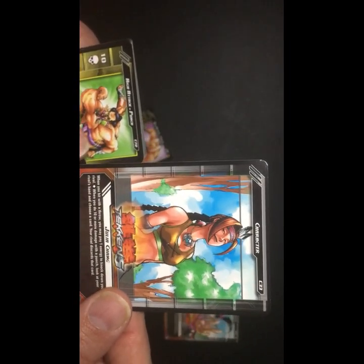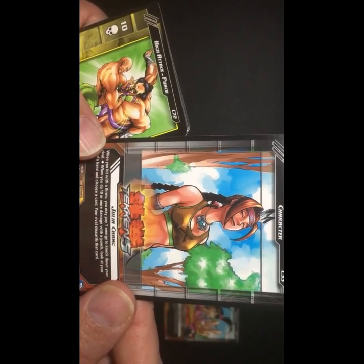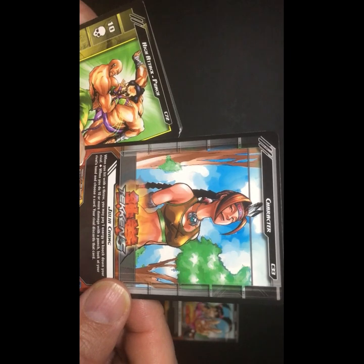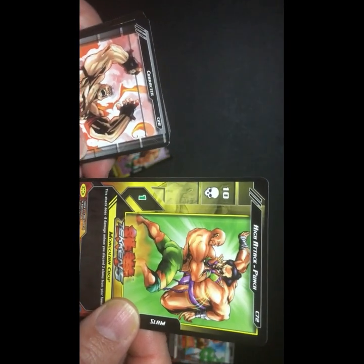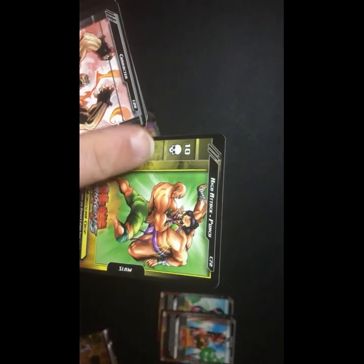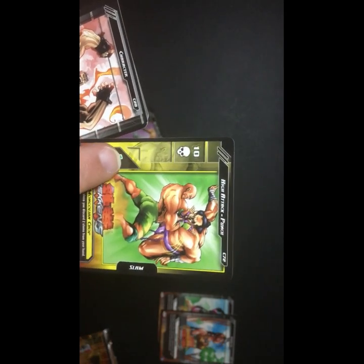Another character card — Julia Chang. When you hit a throw, you may pay one energy. You get energy by just playing attacks. To knock down your rival — when you do 10 or more damage with a punch, look at your rival's hand and choose a card, then you discard it. That's not bad. Here's the anatomy of cards: this type of attack is a high attack punch. You can play a slam card after this — does 10 damage. It costs one energy, and if you block it, it will still take one chip damage.